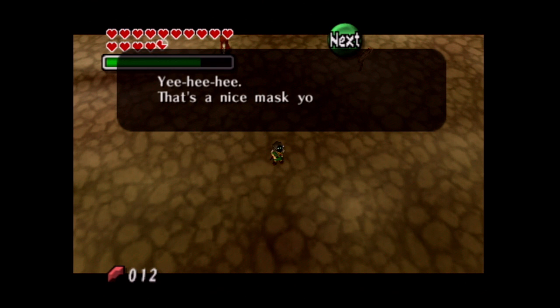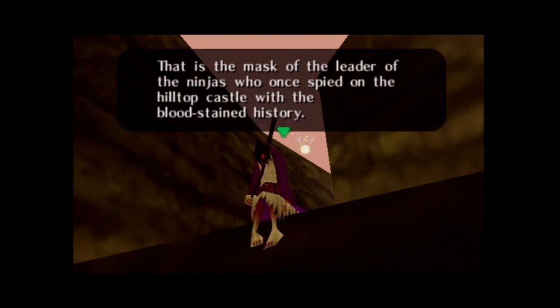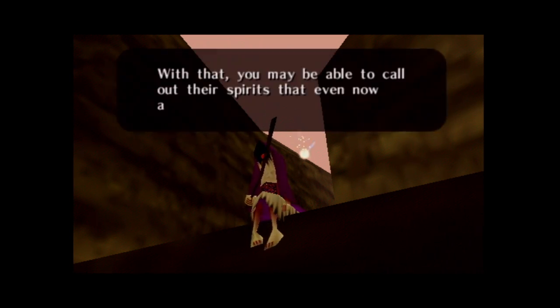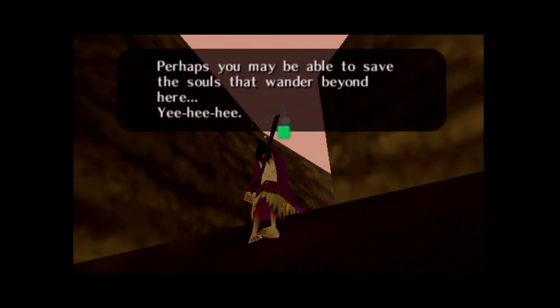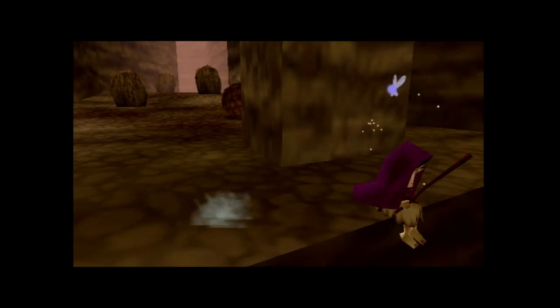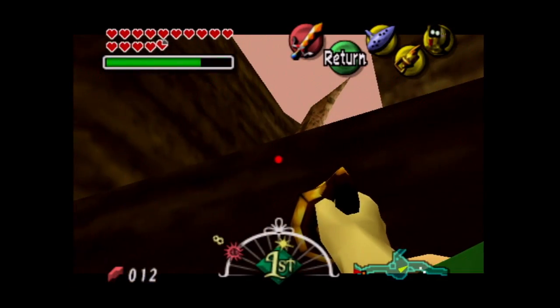I happen to have that mask — it's the Garo's Mask, which we got from the Gorman Brothers. The NPC says: 'That is the mask of the leader of the ninja' — ninjas? I think it's one ninja, many ninja, not ninjas, but anyway. 'The leader of the ninja who once spied on the hilltop castle with the blood-stained history. With that, you may be able to call out their spirits that even now are still wandering. Perhaps you may be able to save the souls that wander beyond here.' He's gonna grow us a little tree and fade away with his little red nose slash singular eye. If it's an eye, why does it not have pupils? These are the real questions.